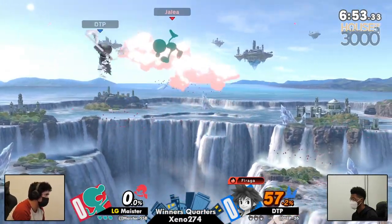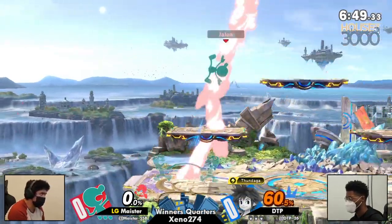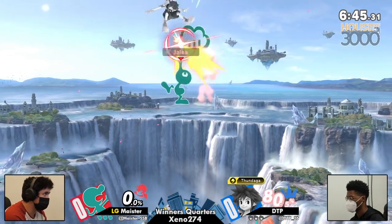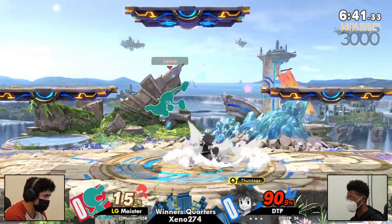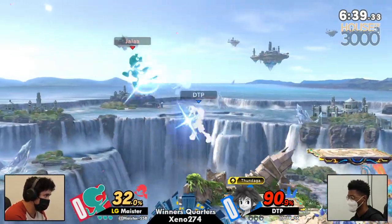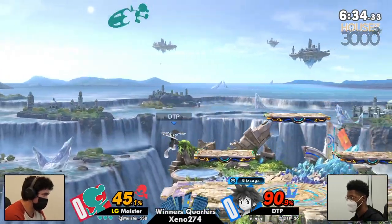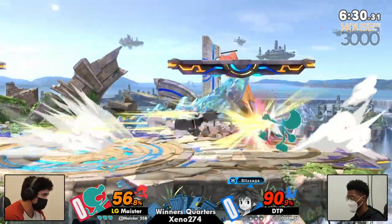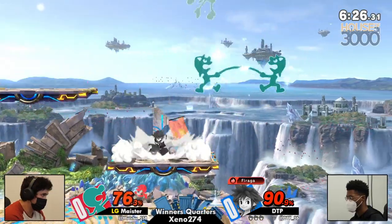You might know Meister. If you don't, he's introducing himself here with a 57% Game & Watch combo. The bucket is going to be a huge deal here, because it means DTP has to engage with his sword against Meister. Meister also plays Sora sometimes and definitely knows this matchup by the back of his hand. Xeno used Thunder to get rid of those i-frames, and used the Slime Blade to come in for a little damage and disengage as fast as he could.